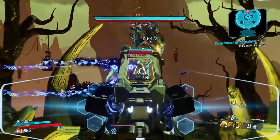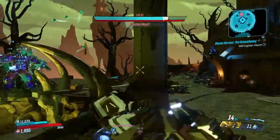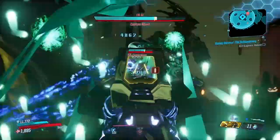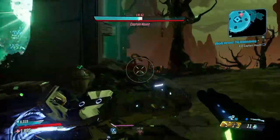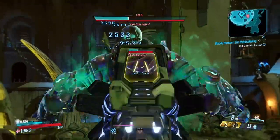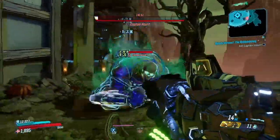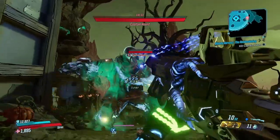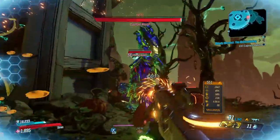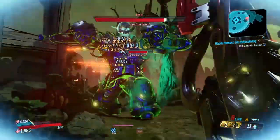One thing to note is that it also depends on the modifiers — if the modifiers screw you over, it's going to be hard to do anything. Here against Captain Haunt, it had pretty decent modifiers. You can cut through his shield pretty good and it does decent damage against his health. The biggest thing, as you can see, is just having those projectiles hit him. He's a big target so it's kind of hard to miss.